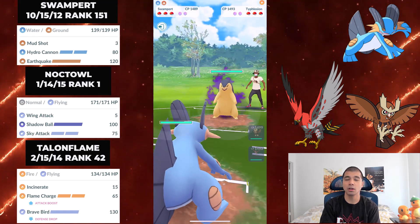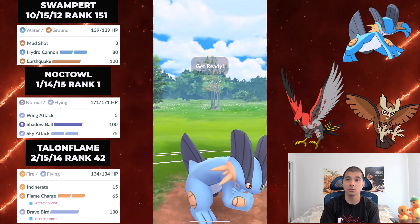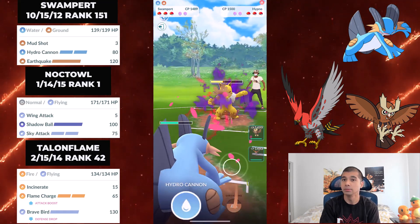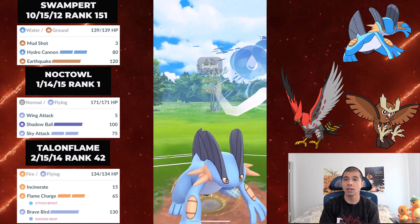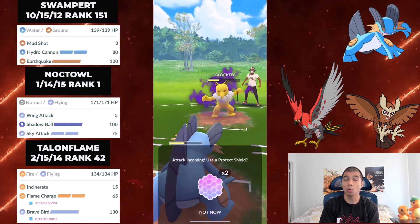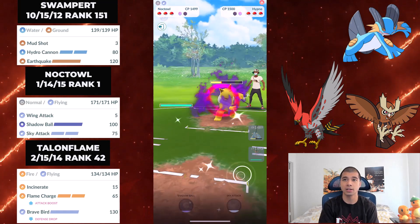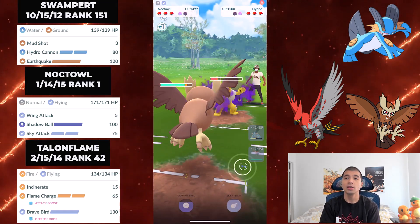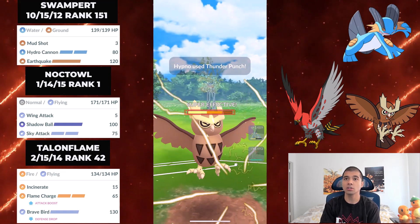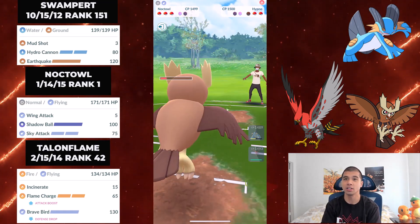For the final battle we got Swampert into Typhlosion - this is mega spicy. They send in Hypno, which is actually a pretty good safe switch for the Retro Cup. Hypno fell off a lot because of the Walrein Trevenant core being so overpowered and Hypno being slow. I'm just going to Hydro Cannon and then swap out - I want to force an opponent shield. You're going to outpace this Hypno anyway. My opponent fires Shadow Ball to take out my Swampert, so I'm going to send in Noctowl and just Wing Attack down to farm this Hypno.